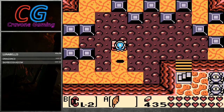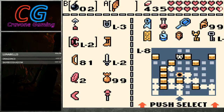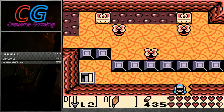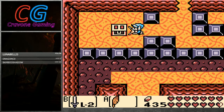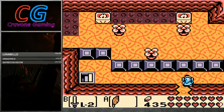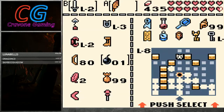There is one particular chest in this dungeon that takes so long because you have to backtrack after it — and that is the Blano chest. I always leave that for last, and there's a reason for that: if you leave it last and you're missing the stone beak, the map, or the compass, there is no reason to check that chest because you know it's going to be a useless item, since those items have to be in every rando.